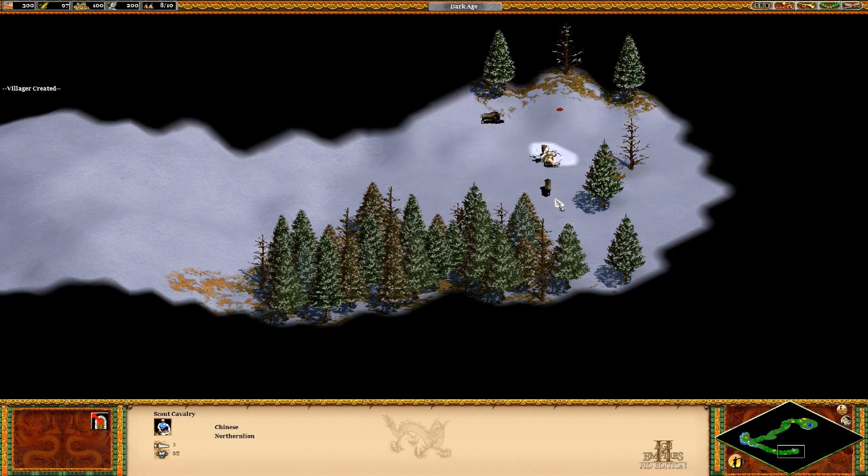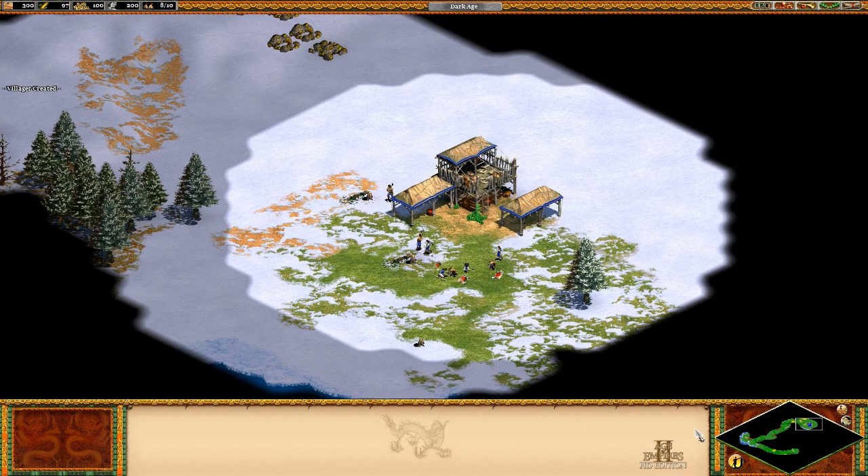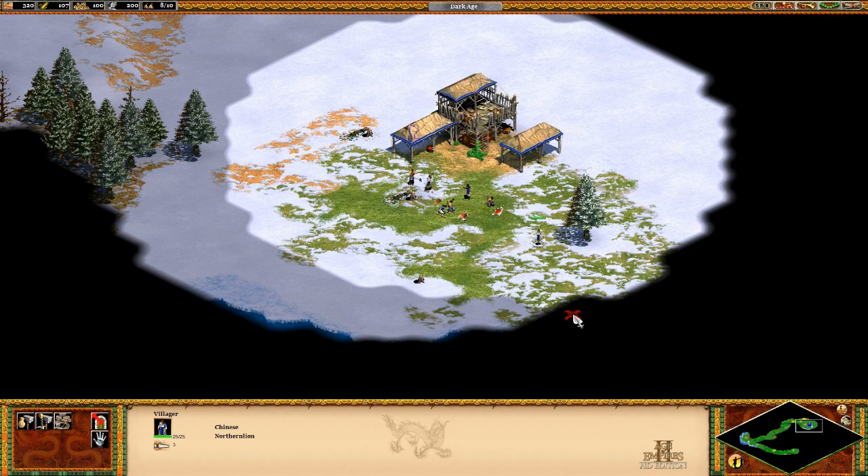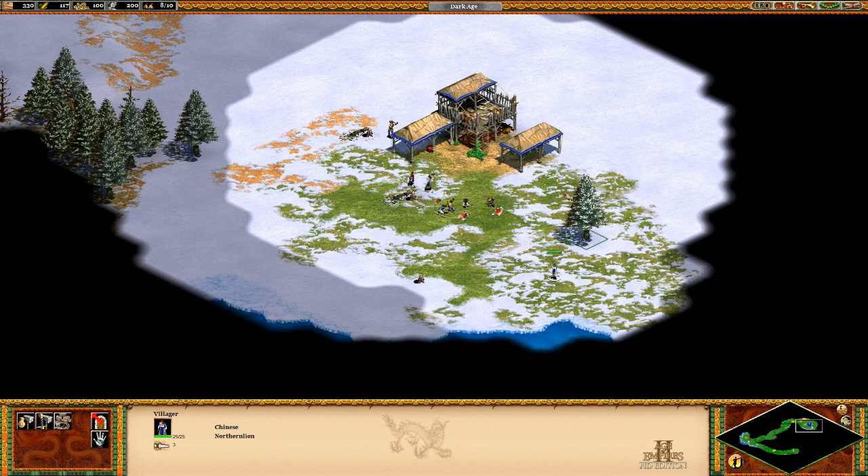Are you telling me my scout cavalry is going to die against this boar? That was embarrassing. So we have no idea where the enemy base is. That's real unfortunate. Let's just have this villager do some exploration — this is far from an ideal way to do things.